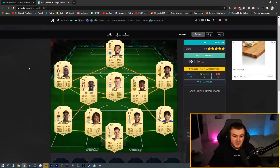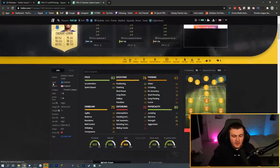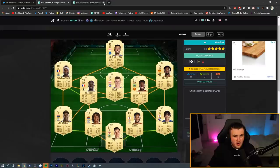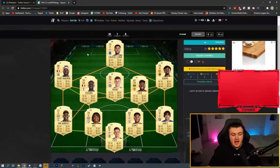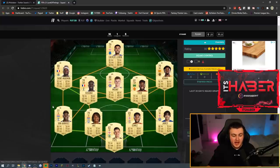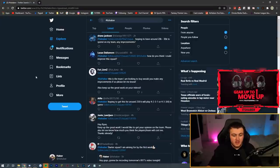Calvert-Lewin looks like a decent starter Premier League striker. The only thing with Calvert-Lewin and Richarlison is they both lack agility and balance, which is a little unfortunate. But apart from that they look decent. You've got a really good midfield and attack here — it looks like a really solid squad. I wouldn't change anything. If you can afford it, go for it.